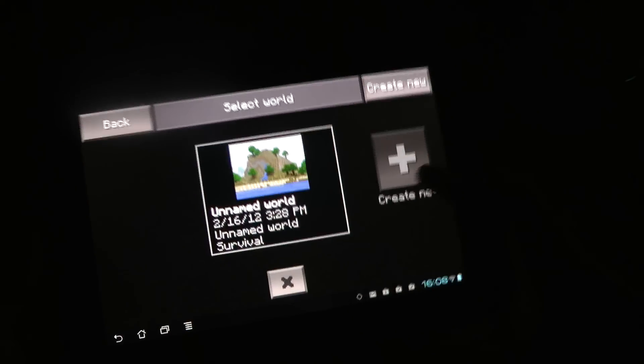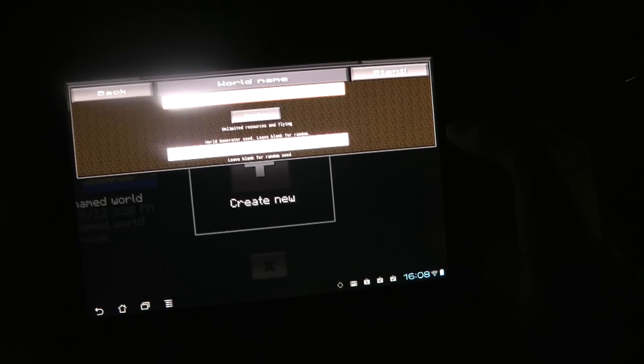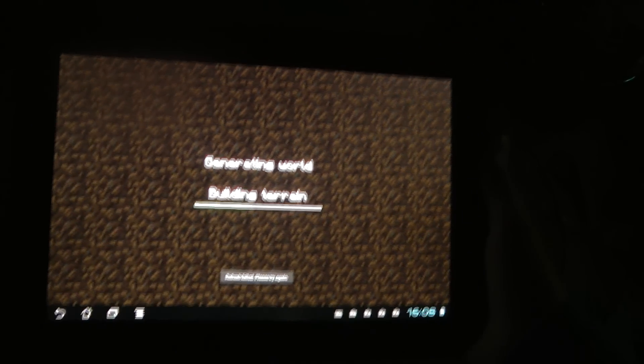Here we have it popped up and I'm just gonna go ahead and create a new world. If you didn't know already, they have updated Minecraft so you can go ahead and pick the survival mode, and that's what I'm gonna do right now. I'm not gonna pick a seed and then I'm just gonna go ahead and begin here.